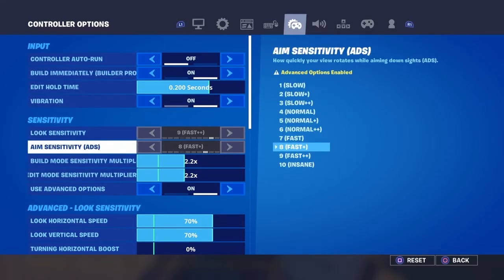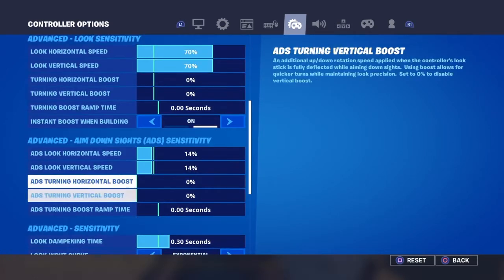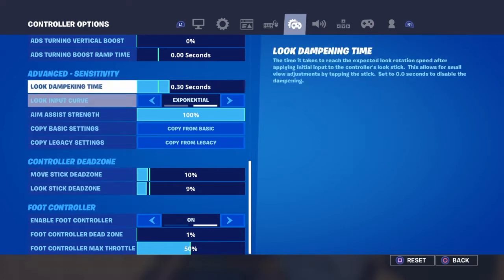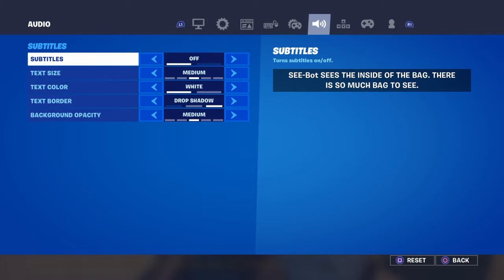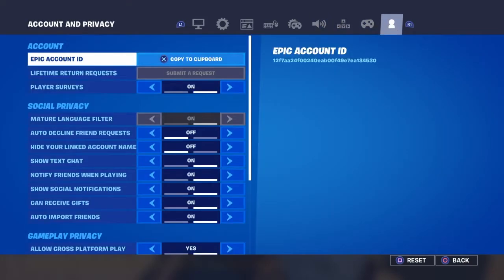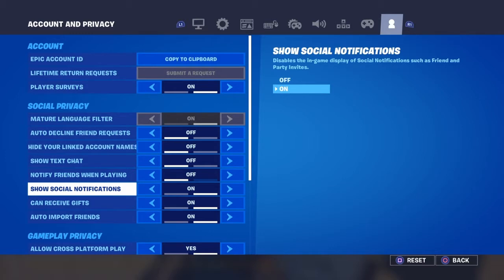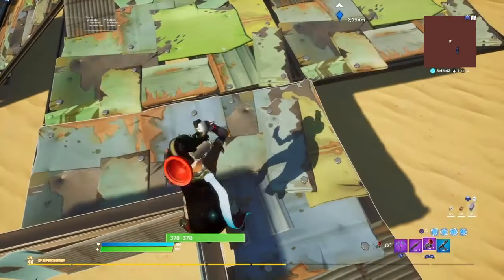I don't play mouse and keyboard so those settings don't really matter. I use love joysticks and I use 98222. I do have drift, so yeah. I also recommend going here and turning off subtitles because it takes up too much space. That's all for settings.